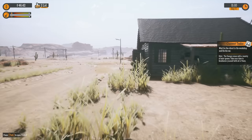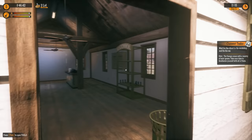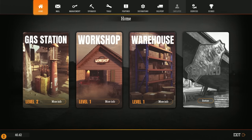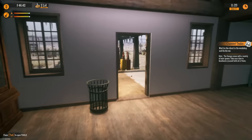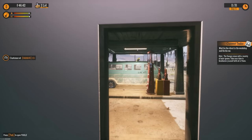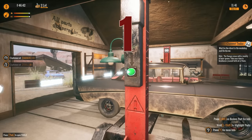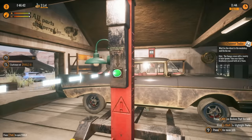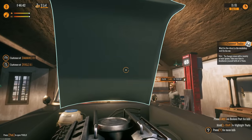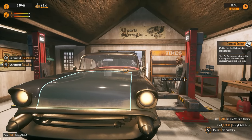Do we have anybody in the workshop yet? Not yet. I'm wondering when we unlock employees — we probably have to get everything going first and then get that unlocked. Customer at the garage — one repair! What do I do? Wait for the client in the workshop and fix the car. The garage comes in a variety of mini-games — take your time to familiarize yourself with all of them.